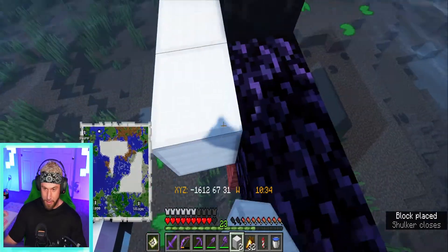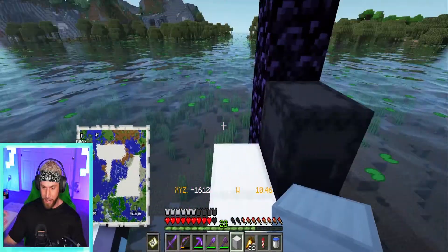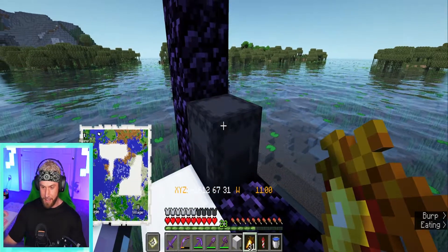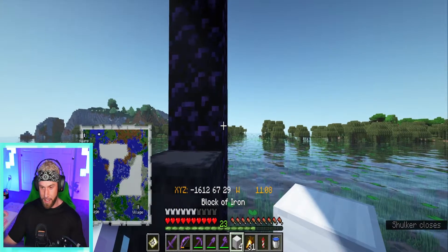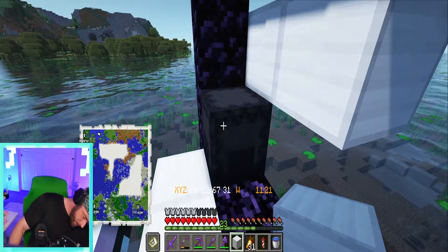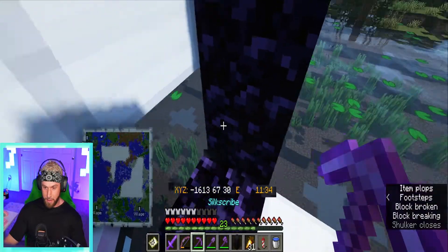We'll take some blocks and just make a little front exit so when we bring the villagers in they're kind of forced to go out this way. For the farming area, maybe we'll do the design we've got back at the base - I haven't decided yet, but it's really not that important at this point. Let's grab some more iron blocks and get a back put on this thing. My cat's going ballistic underneath the desk - goodness.